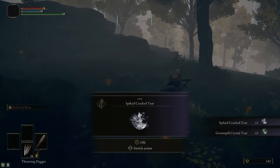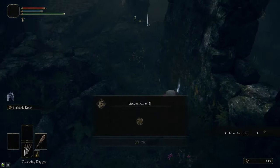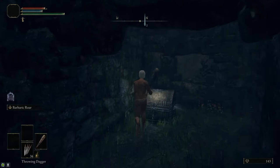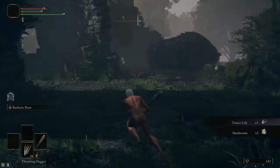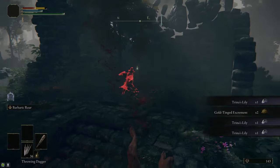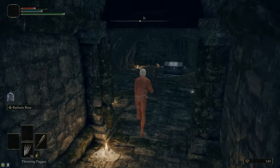At the foot of the Minor Erdtree are the two Crystal Tears we're going to grab. Then head west toward the road — that's where the Mistwood Ruins are. Inside the ruins there are a bunch of Trina's Lilies and a Smithing Stone 2 inside a chest in the tower. You'll also hear Blaidd howling up on top of the tower — we're going to come back to talk to him later when we build the Blasphemous Blade. Grab the Trina's Lilies and head down to the cellar to grab the Axe Talisman, which is going to be helpful against the Godskin Noble.